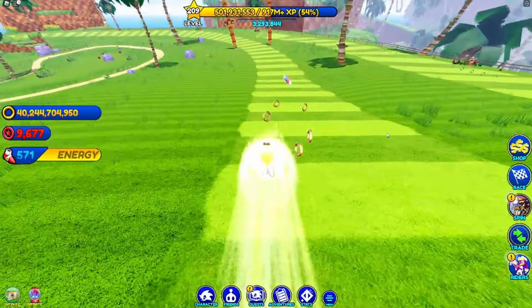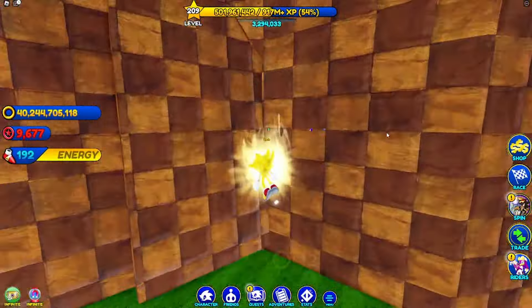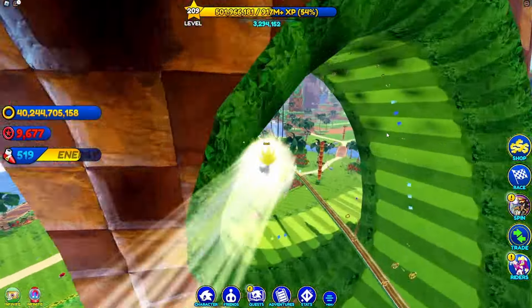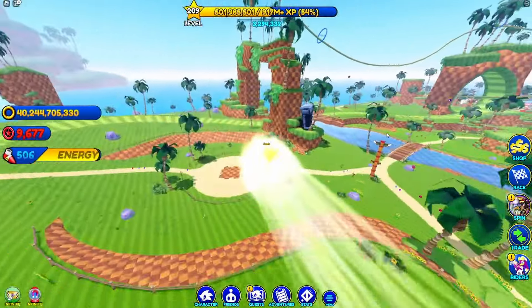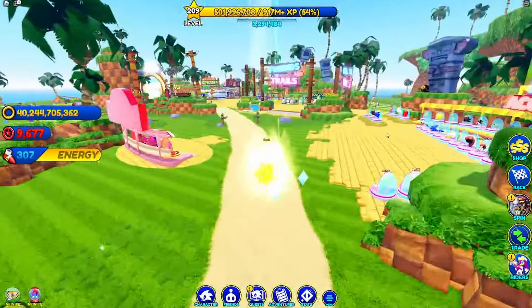You guys might be familiar with him, but number eight is Fang the Sniper. He has his mobile inside the game — I think he actually has a render in the game — so why don't you just make him into a skin? I don't understand. You have Cyber Station, and you're telling me you made Cyber Sonic before making Fang a skin?